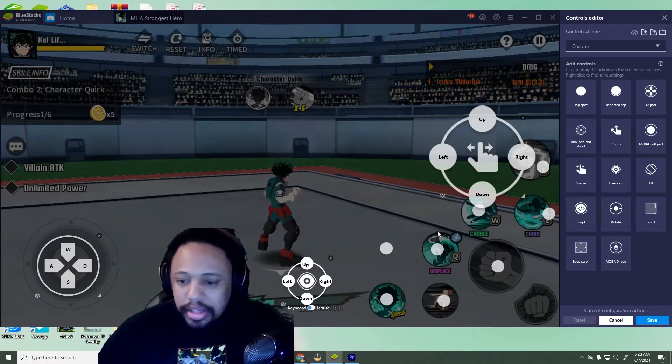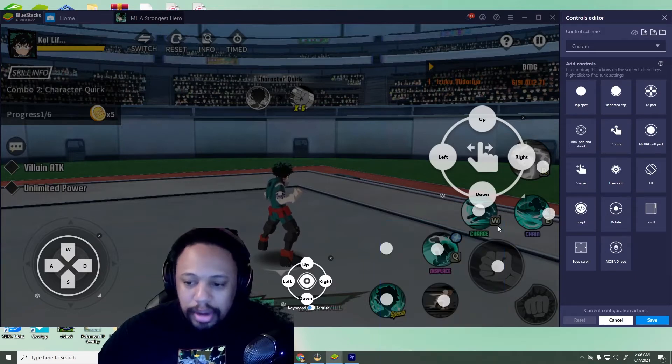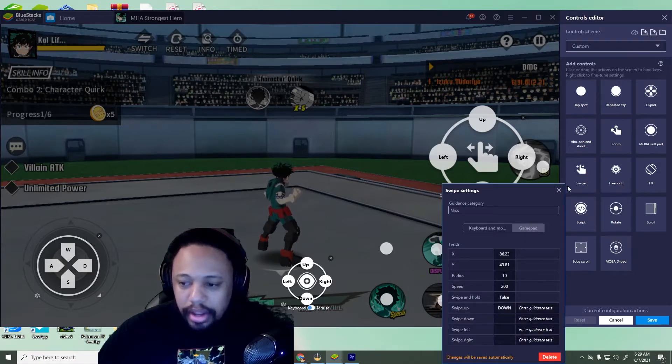Another thing you'll want to set up is your special. Take the Tap Spot, put it above the button on screen, go to Gamepad, and change it to whatever you want. I have it set to LB, which is L2 on PlayStation and LB on Xbox — I switch between whichever one I feel like using. For this skill I went with X, which is Square on PlayStation.